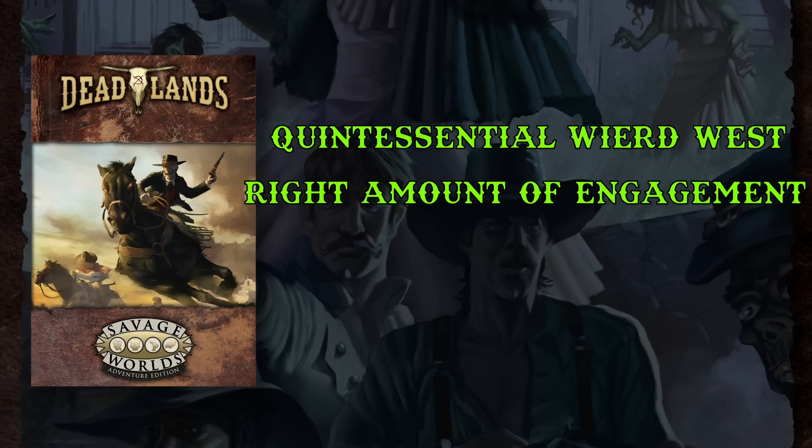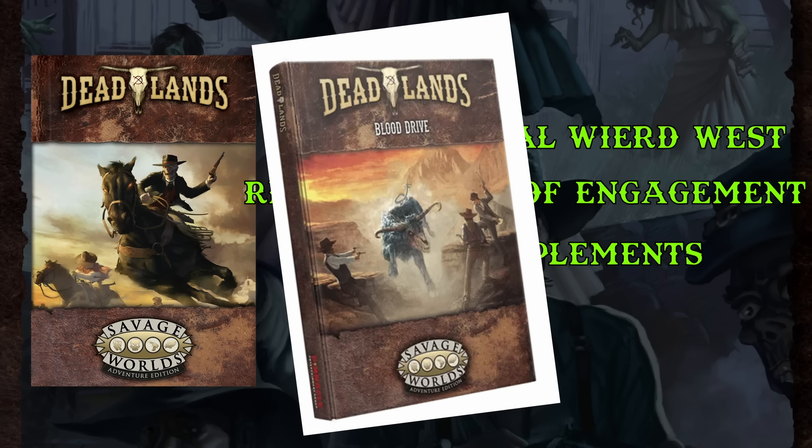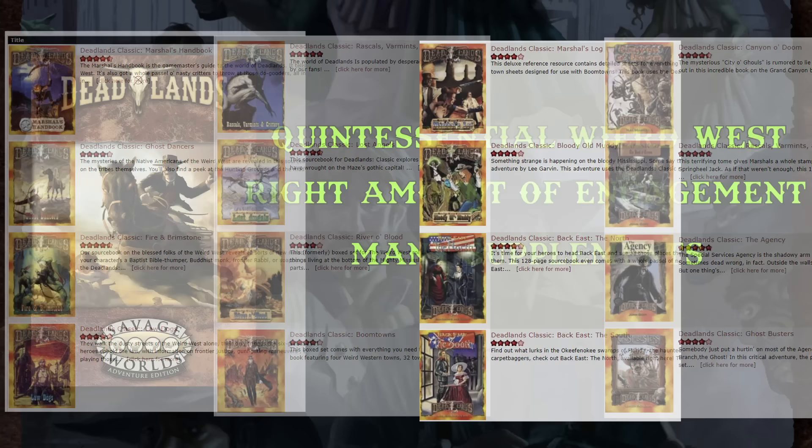200 full-color pages with optional expansions and adventure supplements if and when you need them — and those supplements are substantial. We only took a look at one, Horror at Headstone Hill, but that's a hell of a box set with 24 smaller adventures. There's also Blood Drive, another adventure series set in Texas. The supplements don't have to be keyed to the Adventure Edition for you to use them — if you're cool with a little conversion work, there's a huge backlog of Deadlands supplements going back to the 1990s, all written with a fairly consistent backstory in mind.